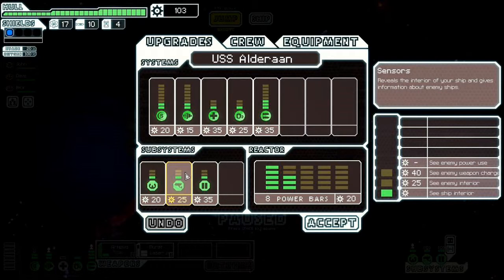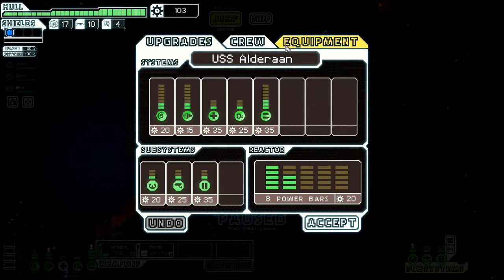You can upgrade your sensors to see inside the enemy ship and see more and more details about them. And you can upgrade your door system to make it harder for fires to get through doors and for enemies to break them down when they're in your ship.